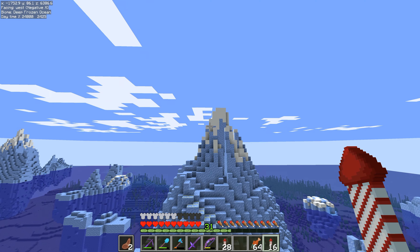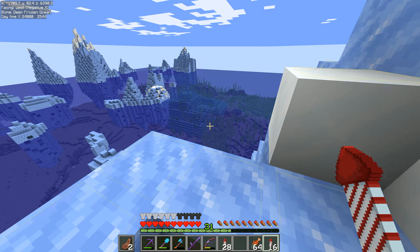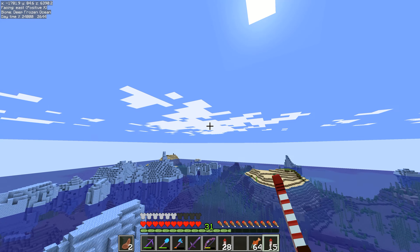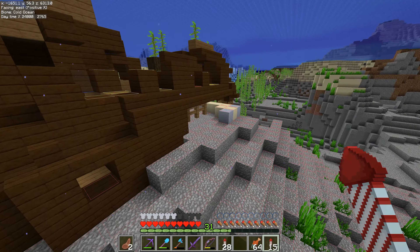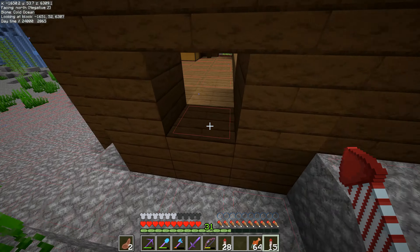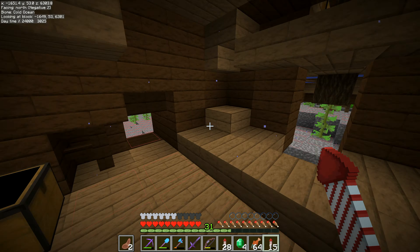Can you see the shipwreck from here? There's an upside down boat. If you go past the upside down shipwreck, there is also a monument surrounded by frozen icebergs. There is a monument I can see down there. Technically there's a load of treasure inside that one that we'll be able to get at some point.